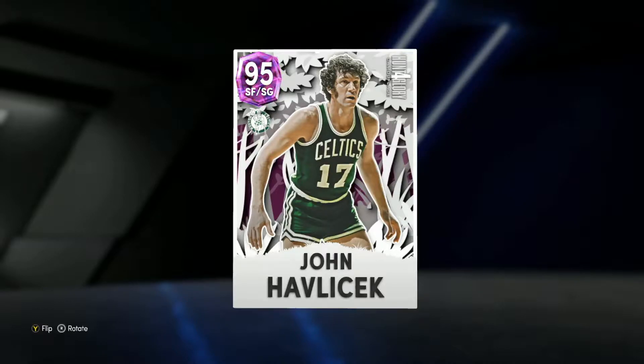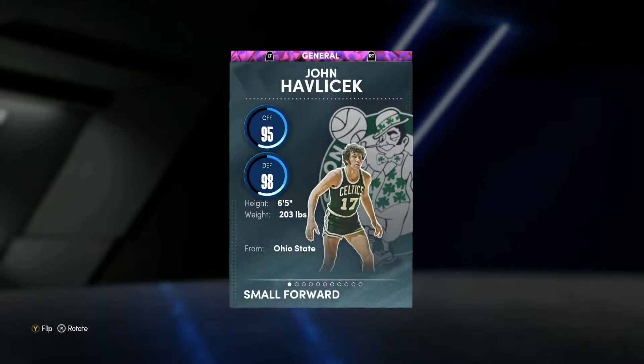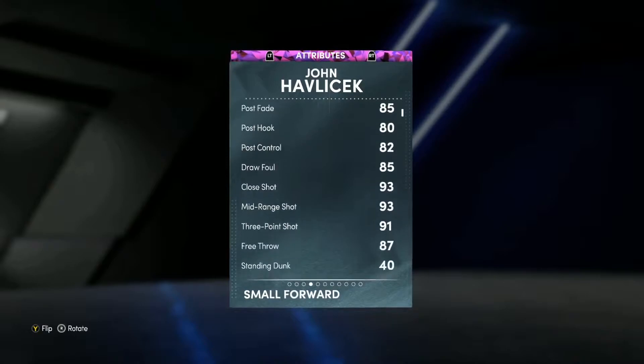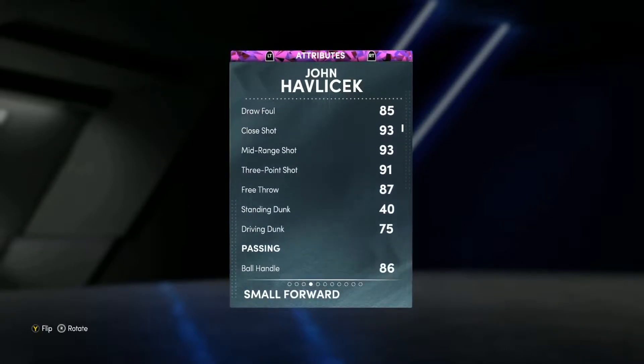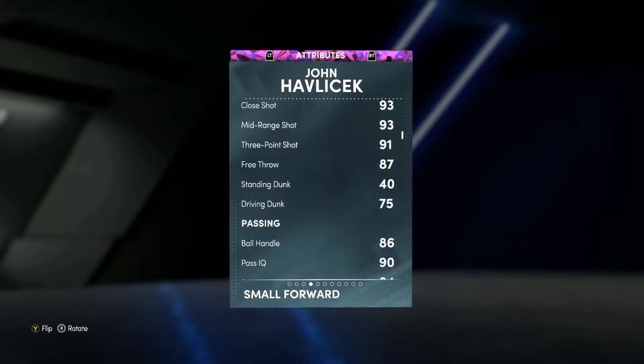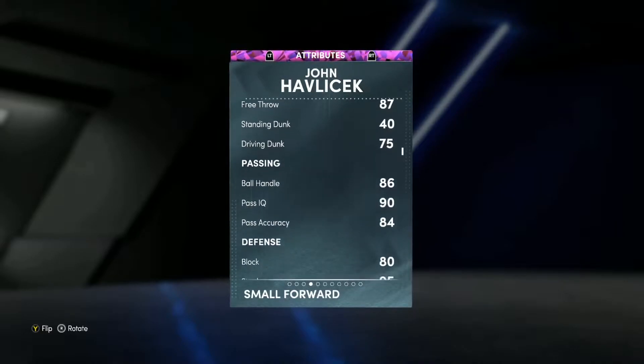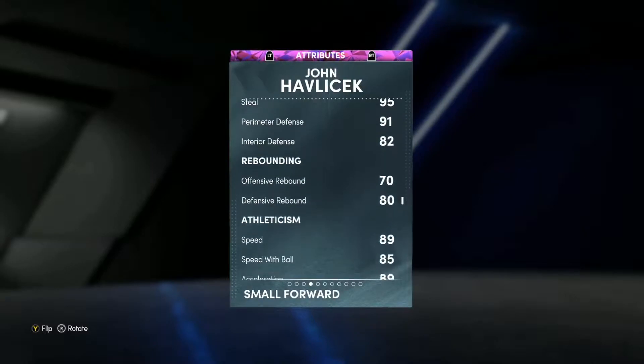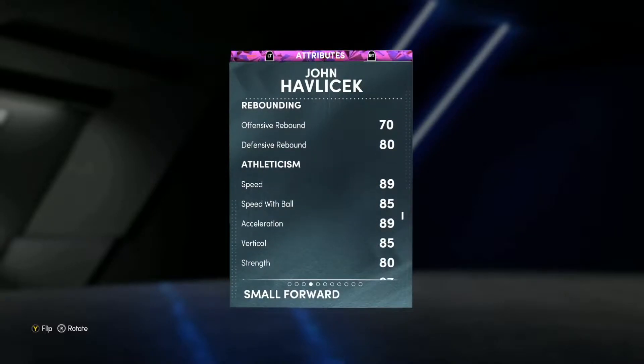Looking at John Havlicek, he is a 97 overall pink diamond small forward slash shooting guard. He can play shooting guard at the six foot five height, so I'd definitely recommend playing him at shooting guard rather than small forward. He's got 90 three-ball, 91 three-ball, 93 mid-range — super solid. 75 driving dunk, which could be a little higher. 86 ball handle, good enough. Defensively, really good stats: 95 steal, 91 perimeter defense. Also nice to have 80 block and 82 interior defense.